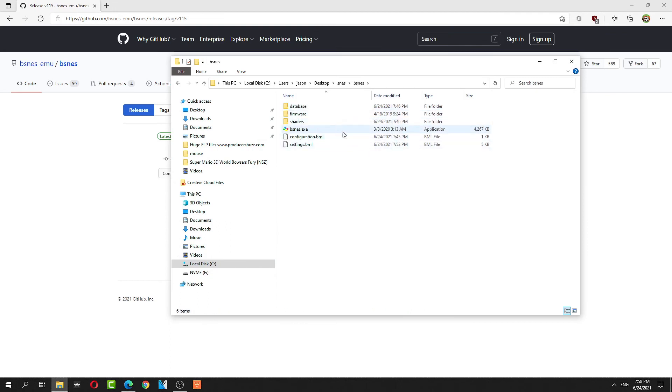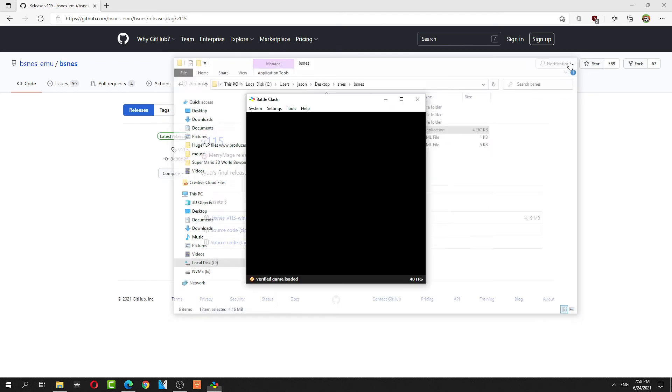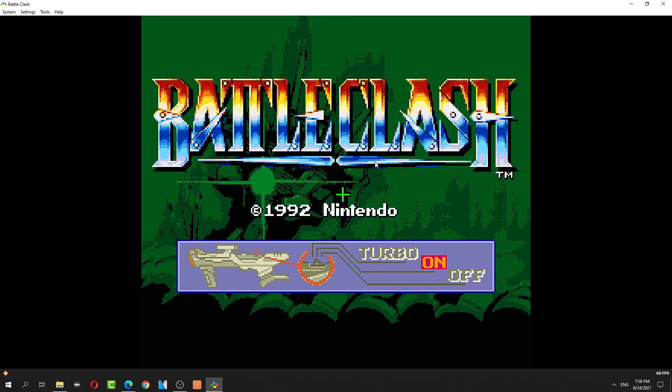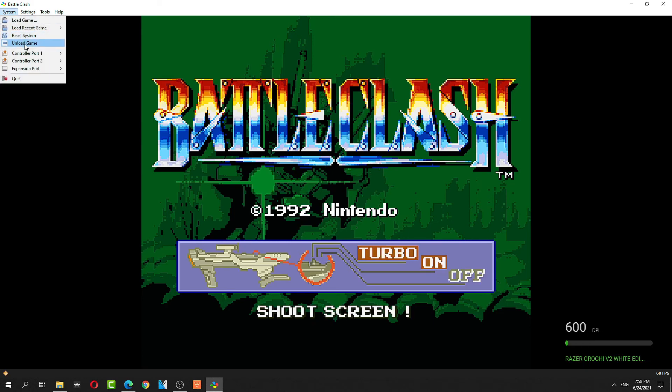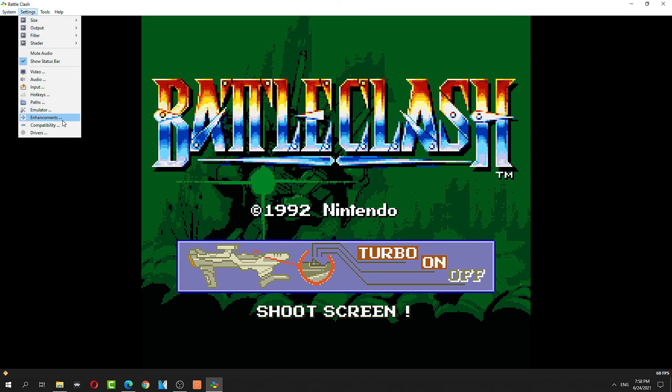There we go, and then you can play some light gun games. Let's put Battle Clash — should work. The little mouse, your mouse, it's not exactly, but you see it right here. I want to load the DPI, and then you enable it through Super Scope, and the settings should be the hotkey input.